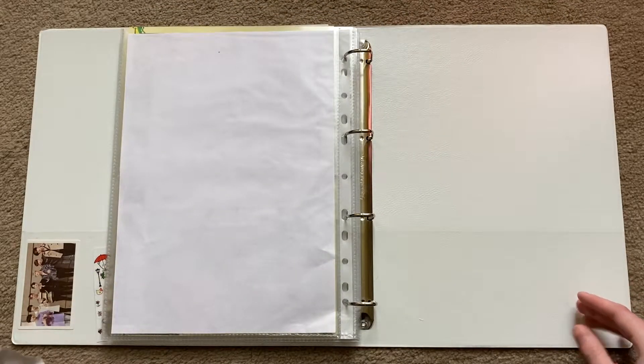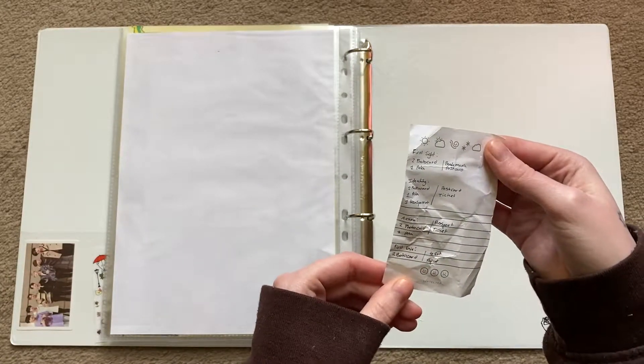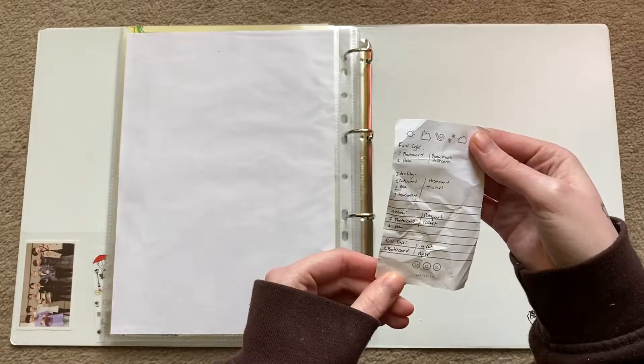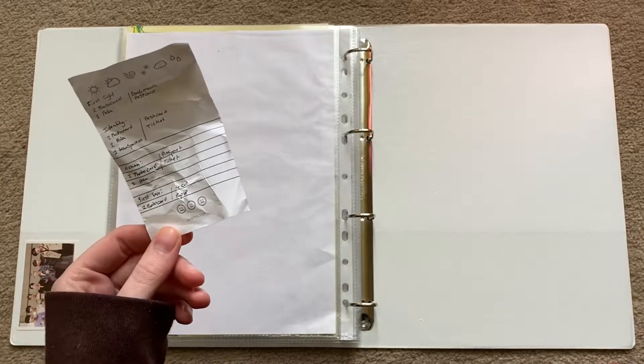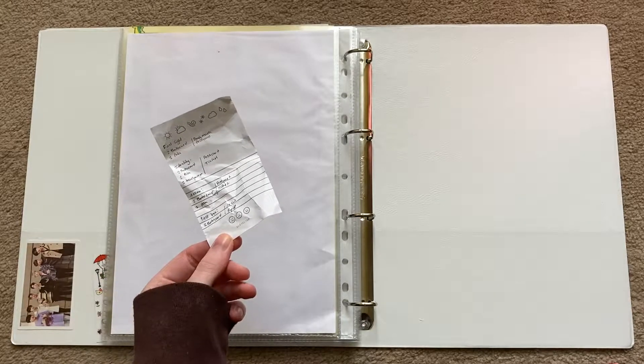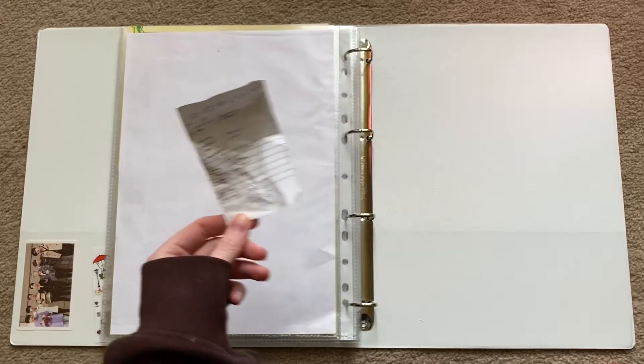Let's have a look at this crumpled mess. There are 12 photocards, so that means two 9-pockets, and then there are like 8 big inclusions.